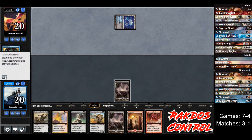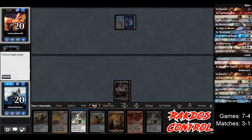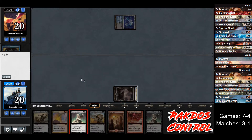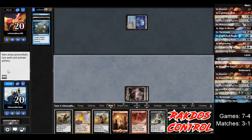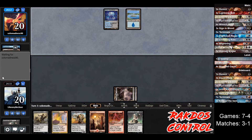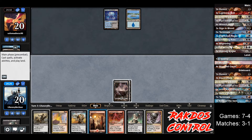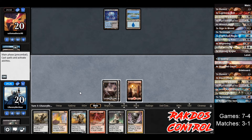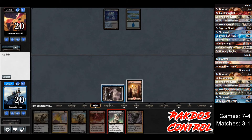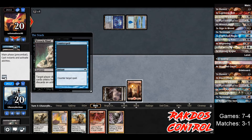Opponent plays Dimir Aqueducts, so at least it's not mono blue again. We draw another Wrench Mind — that's really good against control because card advantage is going to be very important in this game. Opponent discards Island and Una's Grace. We're going to pass. Opponent plays an Island and passes. We draw a Blightning — card advantage is looking good right now. Should we go Blightning or Wrench Mind? Let's do Wrench Mind because they might have a counterspell, so we might as well save that extra 3 damage.